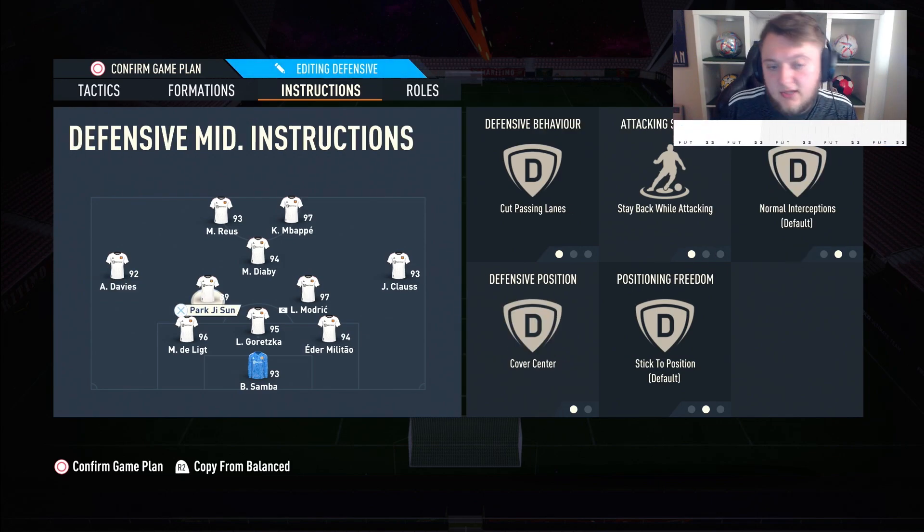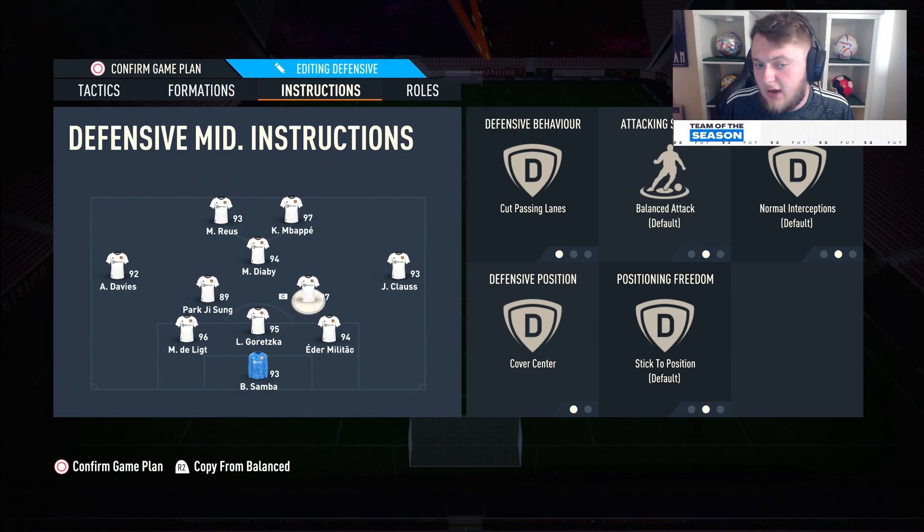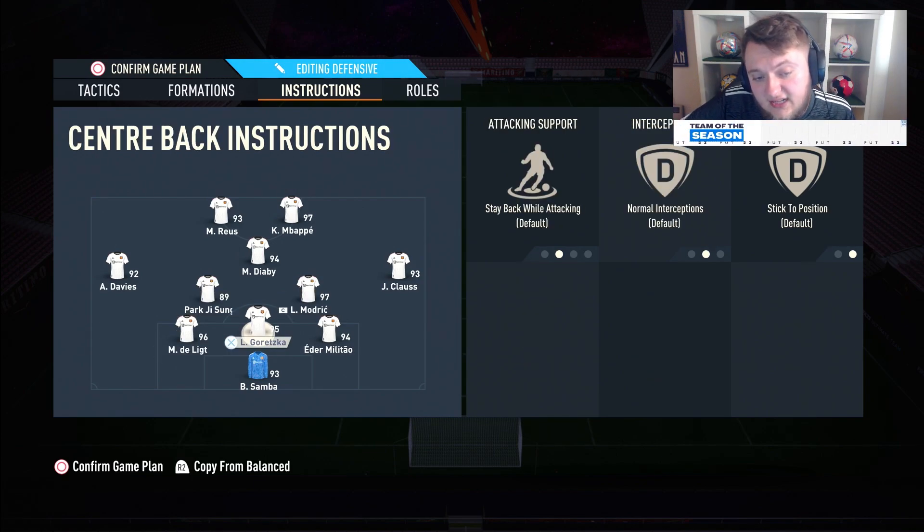Davies doesn't have the outside foot shot trait but has below 89 shot power, so he can still perform Trevellers. In 10 green-timed chances, they'll go in about five out of ten with Davies, whereas Modric — who has the outside foot shot and 89 shot power — will score eight out of ten. Outside foot shot and 89 shot power is ideal, but not absolutely required. Because Modric is the only one who can do Trevellers consistently, I like to have him on balanced attack.